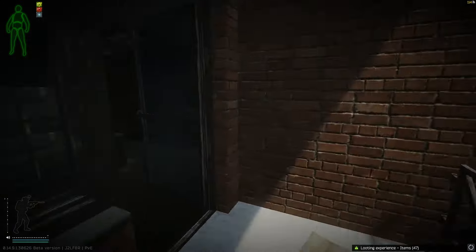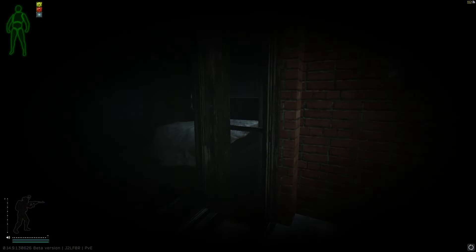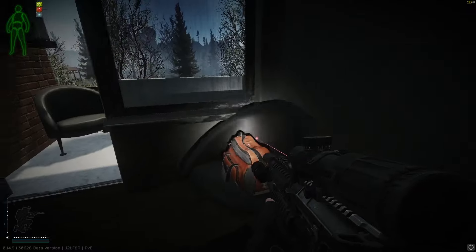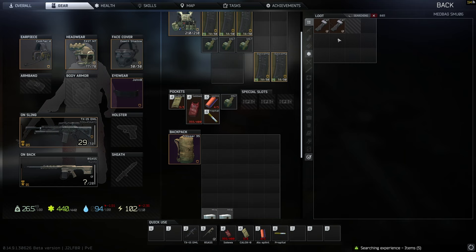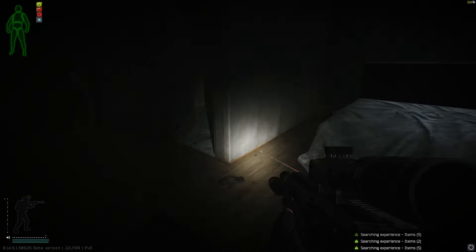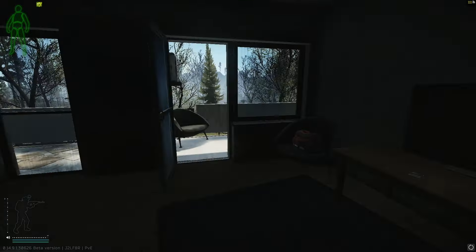We're gonna swing around and ignore the PMCs as best we can. There's an M4 there too — you need to hand that in for a Punisher task. We'll hit this duffle while we're here, it'd be rude not to. Sometimes the RSASS is on the floor in here as well, so check both sides.